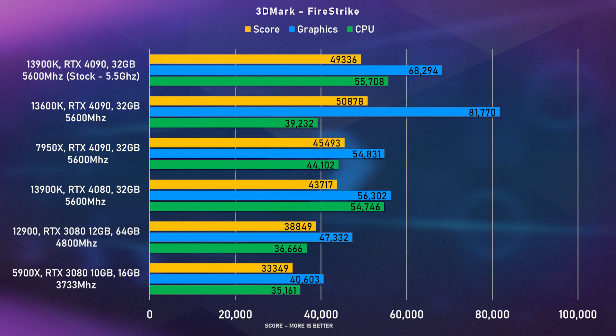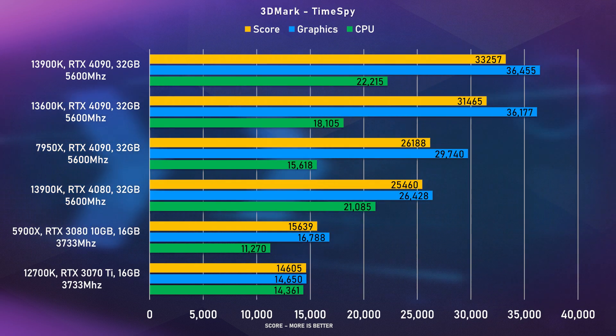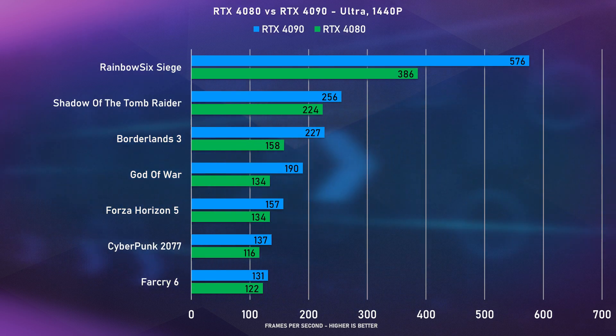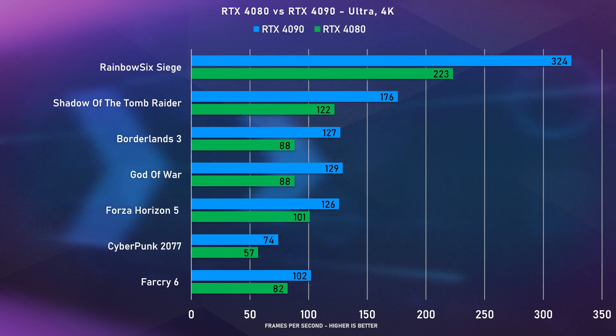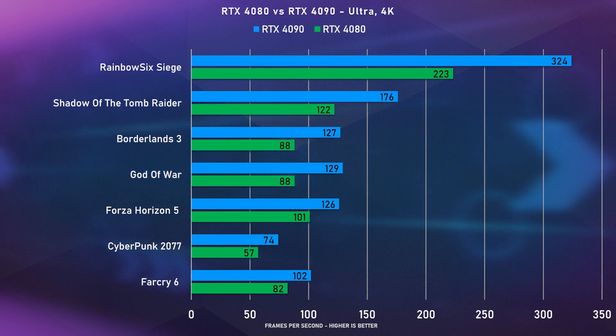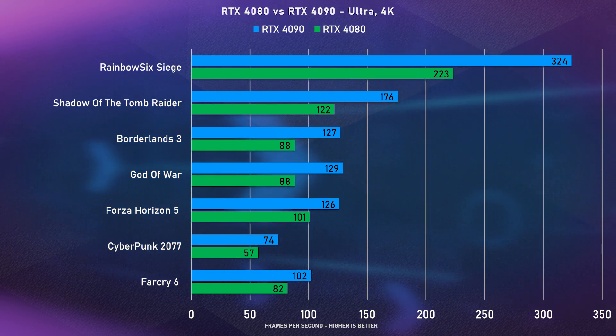Unfortunately I did not have an RTX 3090 or 3090 Ti to compare it to because of the new system with the i9-13900K, so I wasn't able to test that. But I was able to compare it to the RTX 4090. At 1440p, the 4090 was between 7% to 50% faster than the 4080. However, at 4K it was much closer across all the games, ranging between 24% to 45%, which is quite the difference.